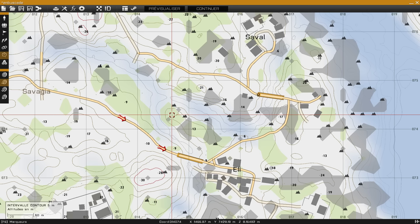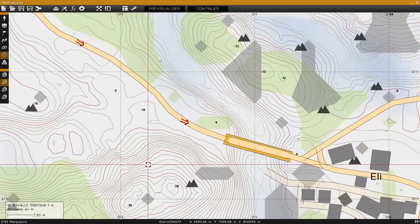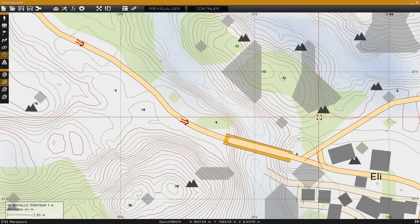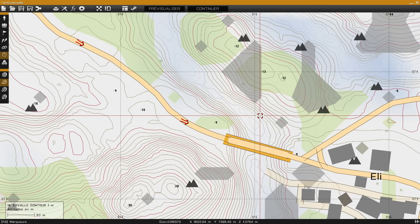Ce qu'on va faire, on va commencer par positionner et venir miner la route. On voit bien ce premier point haut, le deuxième point haut, ce qui va nous permettre de tirer dans ce sens-ci, de bloquer l'ennemi par ce point haut.